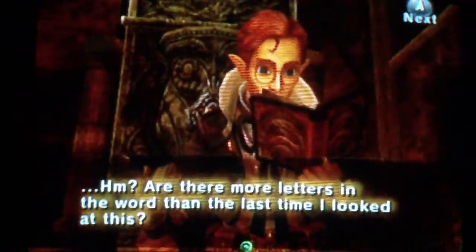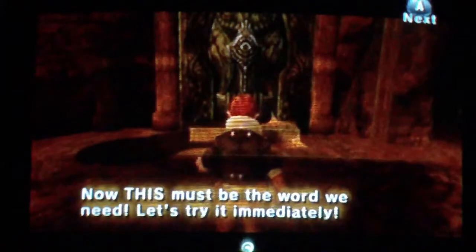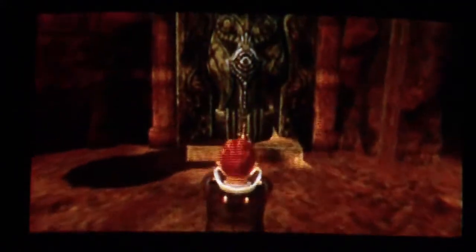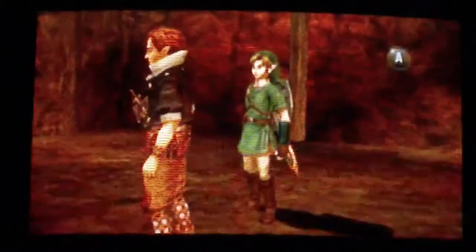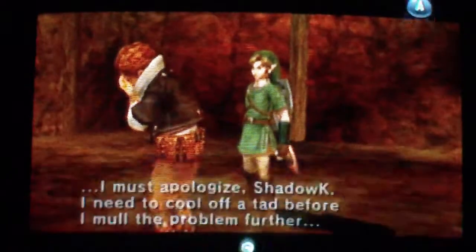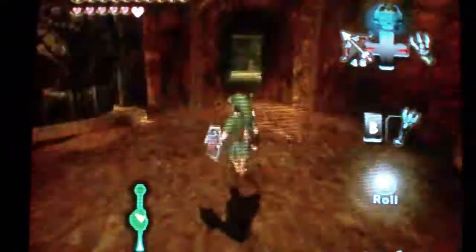Are there more letters in the word that the last time I looked at this? This is amazing. Now this must be the word we need - let's try it immediately. He did something but it didn't get rid of the statue. I don't know Shad, but I have the Dominion Rod that can move it. So now we have power into the Dominion Rod and we can move the statue.